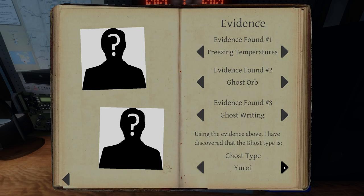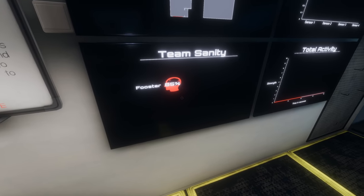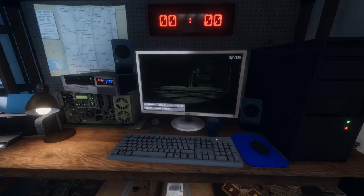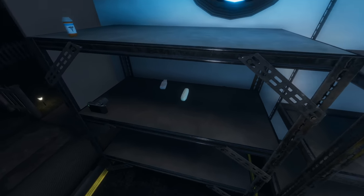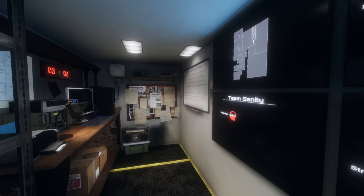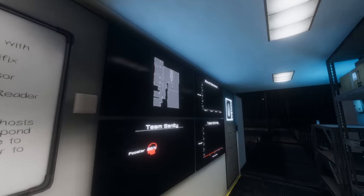Let's say hypothetically that has got writing in it, so we select ghost writing. Freezing temperatures, ghost orbs, and ghost writing — what does that leave us with? That's a Yurei. So we go to what the Yurei says: 'A Yurei is a ghost that has returned to the physical world, usually for the purpose of hatred. Unique strengths: Yureis have been known to have a stronger effect on people's sanity. Weakness: smudging the Yurei's room will cause it not to wander for a long time.' The three pieces of evidence match — ghost orb, ghost writing, and freezing temperatures.